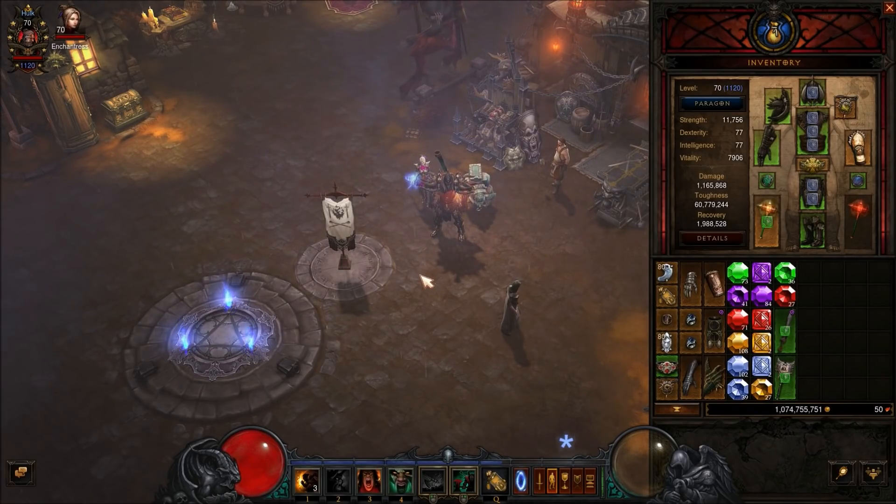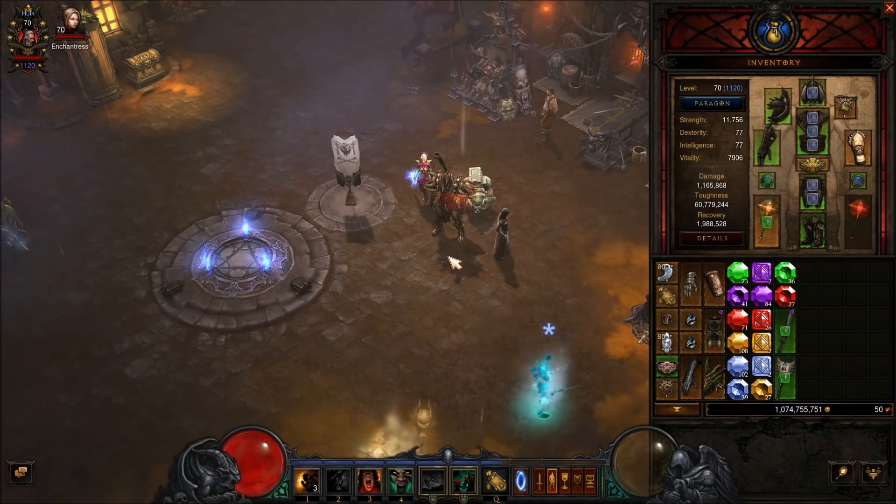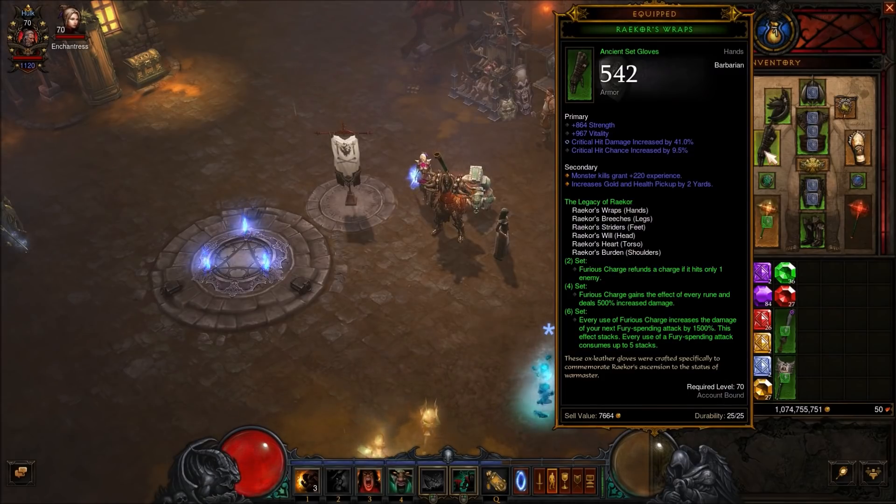The reason the overall charge barb build won't get too many toughness buffs is because it's mixing two different sets, and I don't think Blizzard really intended that combination. In this build we are using the full six pieces of the Raekor set. The two-piece bonus: Furious Charge refunds a charge if it hits only one enemy. Four-piece: Furious Charge gains the effect of every rune and deals 500% damage. Six-piece: every use of Furious Charge increases the damage of your next spending attack by 1500%, stacking up to five times.